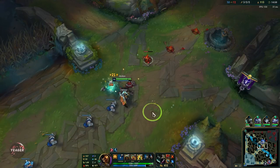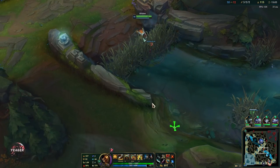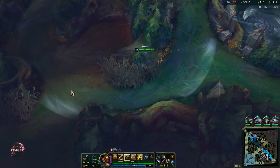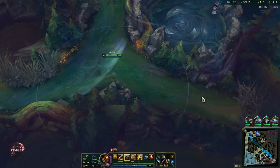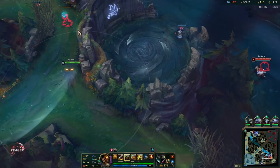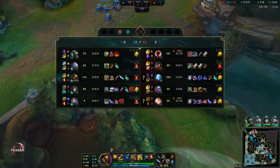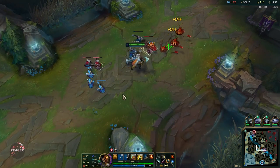Anivia's wall can actually end up helping us out if she uses it in some cases. Need to be careful though — even though you can assassinate people, you are also very squishy. If you play against someone with a lot of burst, you definitely want to be careful. If it is an actual assassin, they are going to burst you down much faster than you can burst them down.